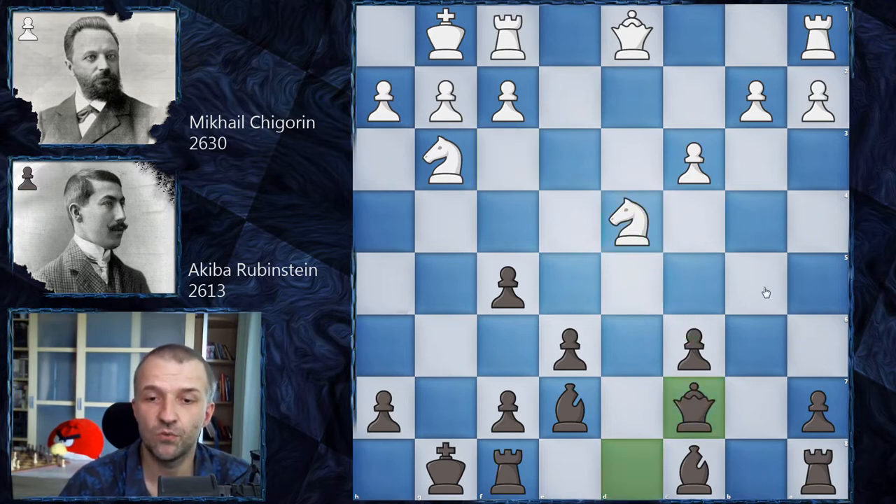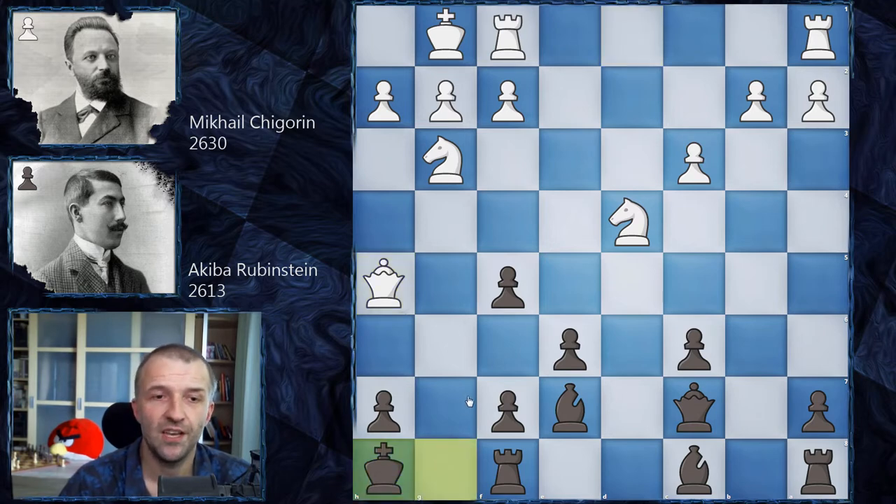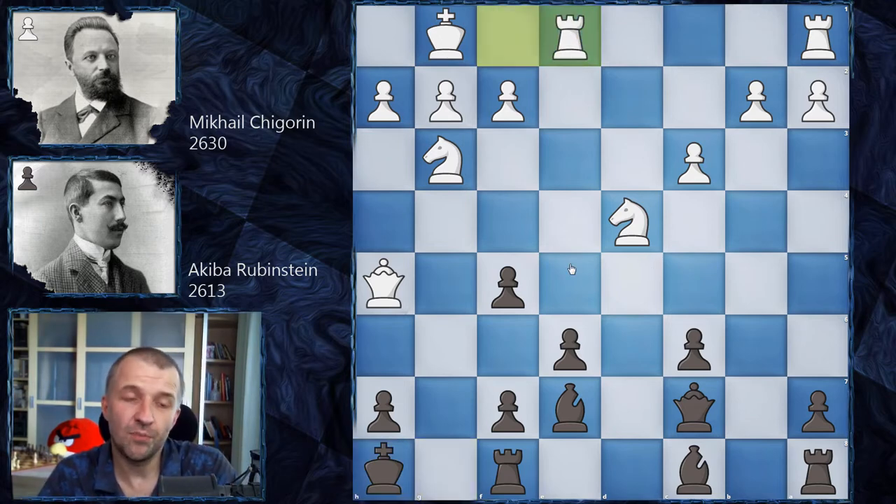Rubinstein plays c takes d4, knight takes d4, and queen c7 since the c6 pawn was attacked. Queen h5 is a very natural move, and it looks like black may be in some trouble. But king h8, and rook f to e1 - here is the critical position of this game. Feel free to pause the video and try to find what you would play as black. This is not a tactic - it's about the plan.